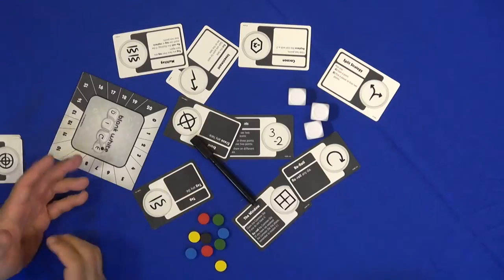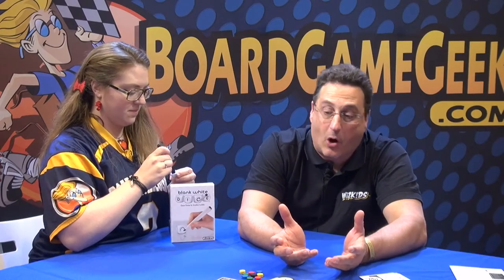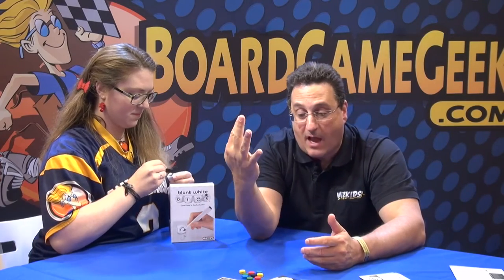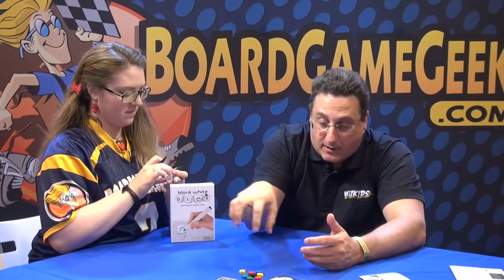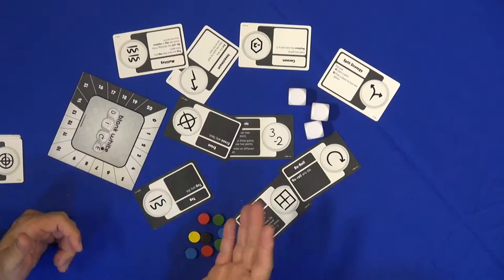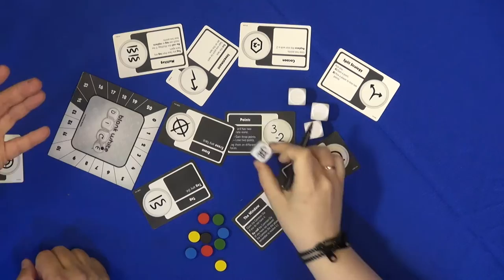In the beginning of the game, you're going to tag your dice. Tag means write. You're going to take your wet erase marker that comes with the game - but you can use dry erase markers, you can use china markers - and you're going to mark any four sides combined among your dice with these icons. You can use the same icons or whatnot, and they each have an effect.